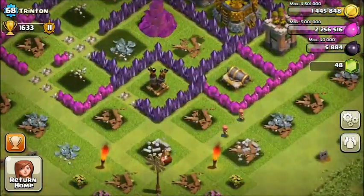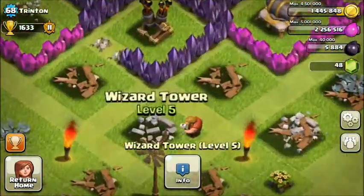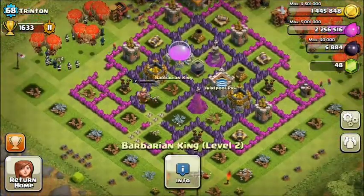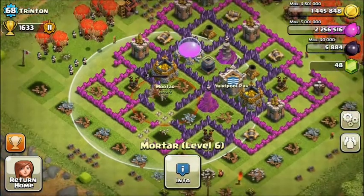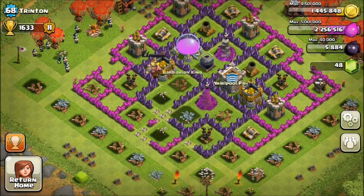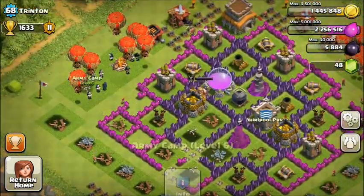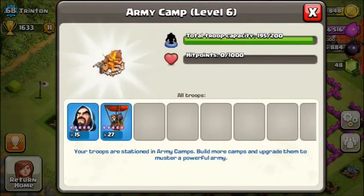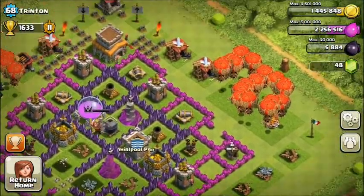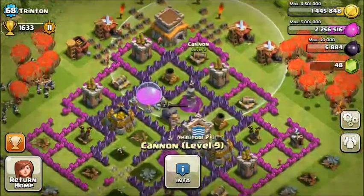Next up we have Trinson from Whirlpool Pride — he has moved clans. Level 68 with 1633 trophies. He's using a farming setup but has just been raided, which is unfortunate to show you. He does have very nice wizard towers. He also needs to upgrade his archer towers and cannons.